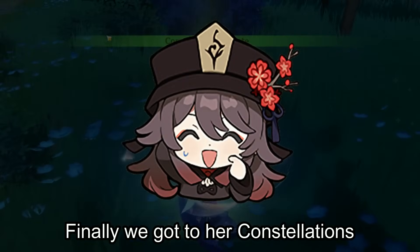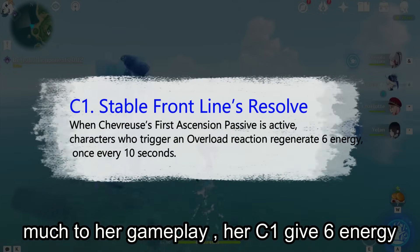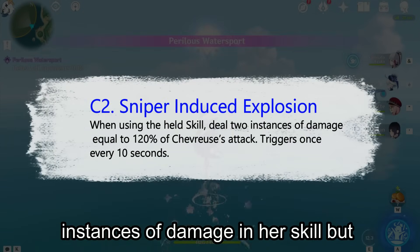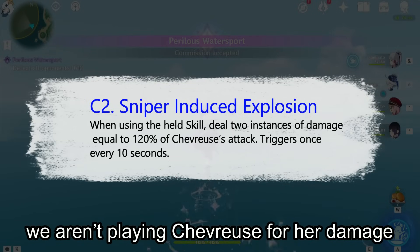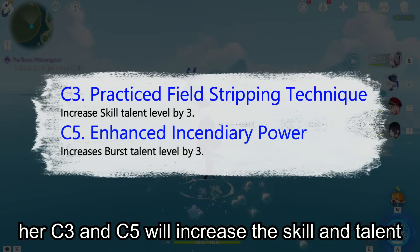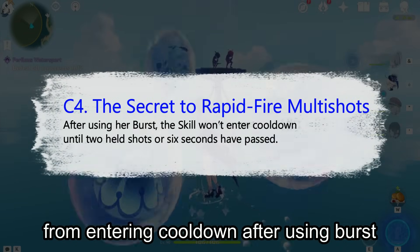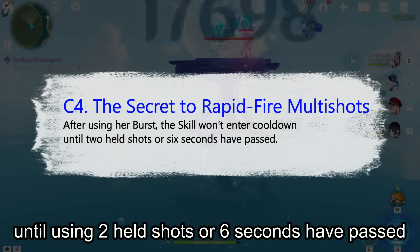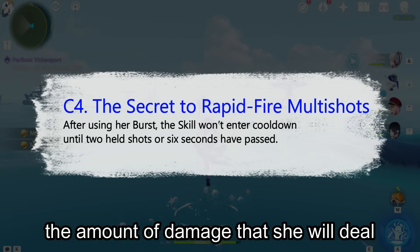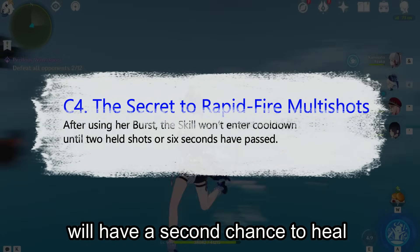Moving on to her constellations — her constellations don't add that much to her gameplay overall. Her C1 gives 6 energy once every 10 seconds when a character triggers an overload reaction. Her C2 adds 2 instances of damage in her skill, but since we aren't playing Chevreuse for her damage, this isn't an important constellation. Her C3 and C5 increase skill and talent levels by 3, while her C4 prevents her skill from entering cooldown after using her burst until 2 held shots are used or 6 seconds have passed — giving her a second chance to heal.